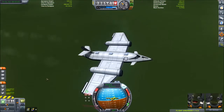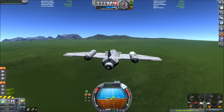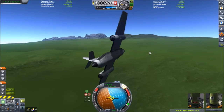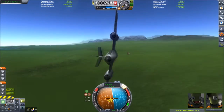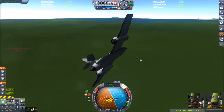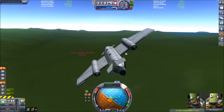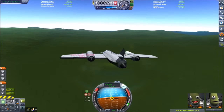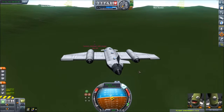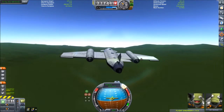Grief, that thing's taking a long time to go down. I set the parachute to 200 meters, so it should almost have touched down by now. Unless... unless this is a Kraken strike. Uh-oh. Ah, there we go — it's down.